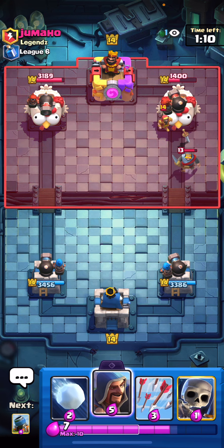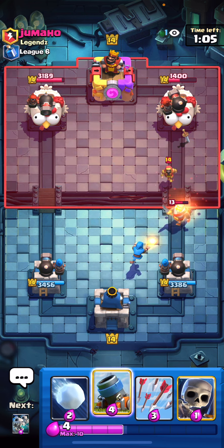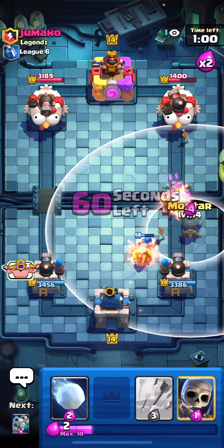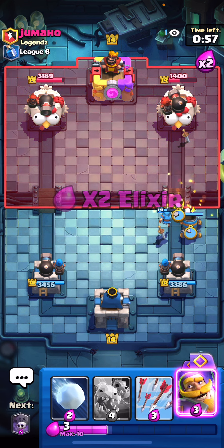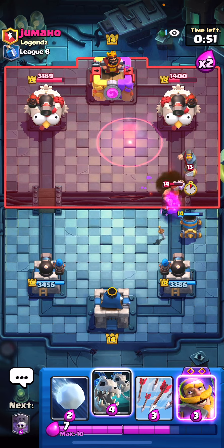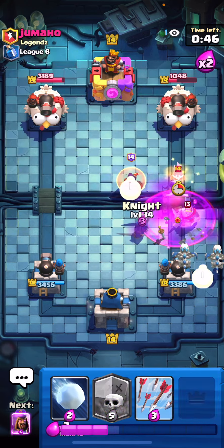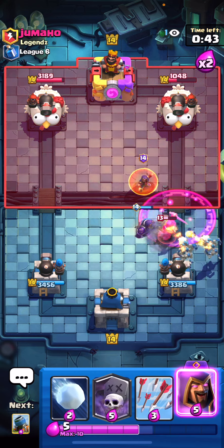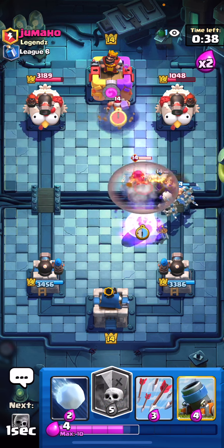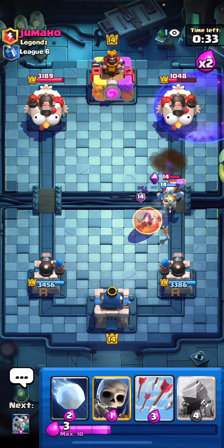We got some amazing damage there off of that graveyard. One thing I really do like about graveyard is you can kind of one-trick with it a little bit — so when you get to your evil knight, sometimes you might find you haven't played your graveyard yet this entire match and you go ahead and play it and they won't expect it. I think he misplayed his zap there. Let's play some skeleton dragons here. A really important tip I cannot stress enough: when you're going to play your graveyard, make sure you're doing it with a purpose.